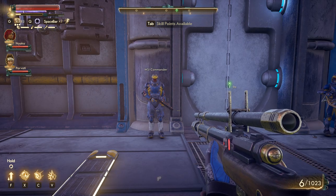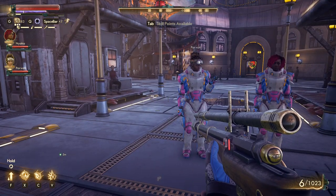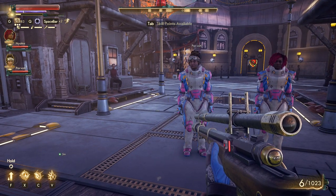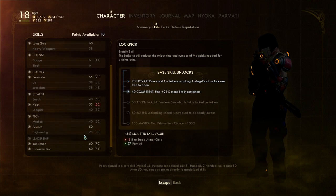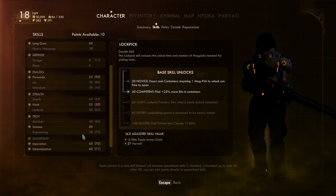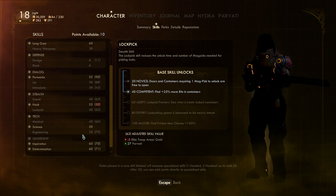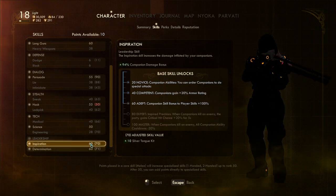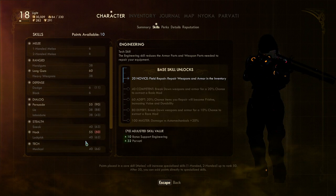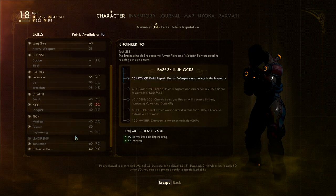Hello and welcome back to Outer Worlds. We are heading out on a big journey and I have skill points to spend. It would be tempting to just save them until we fail a skill check and put them into whatever we failed, but I don't necessarily want to do that. I think we have two options: invest into support skills or combat.